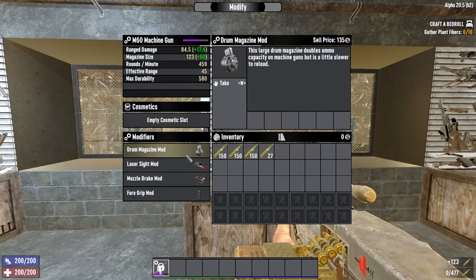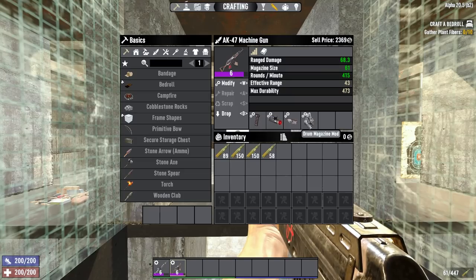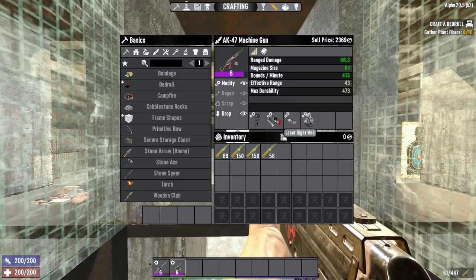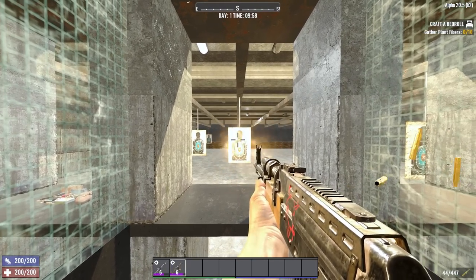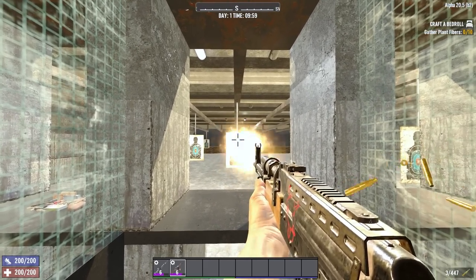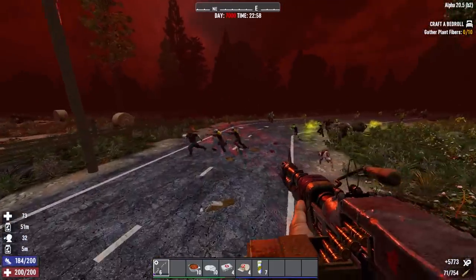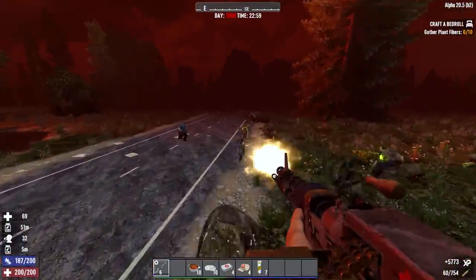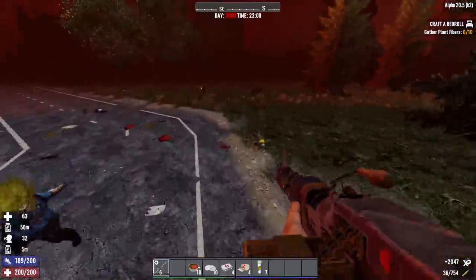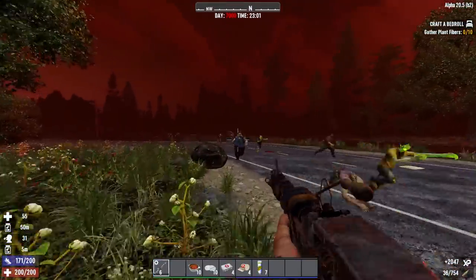For weapon mods on the M60, I like to use the drum magazine for maximum ammo capacity, the laser sight and foregrip for hip fire accuracy, and a muzzle brake for reduced recoil. On the AK-47 and the Tactical Assault Rifle, I would switch out the muzzle brake for a full auto trigger group, giving you 12% faster fire rate, or the retracting stock for even more hip fire accuracy. Unfortunately, neither of those mods will go on the M60. I really recommend just hip firing with machine guns because of the run-and-gun nature — aiming will just slow you down, negating a lot of the bonuses in an optimised machine gun build.